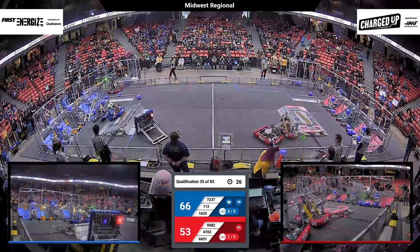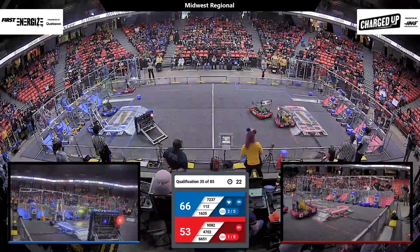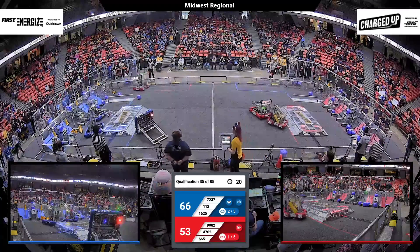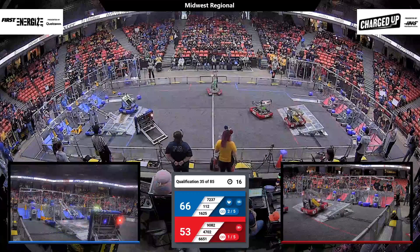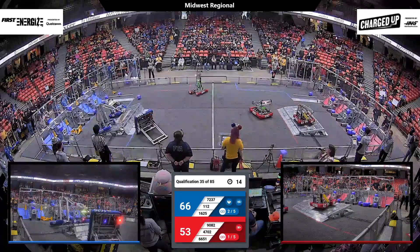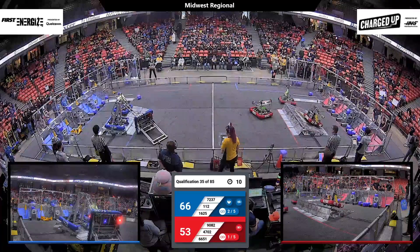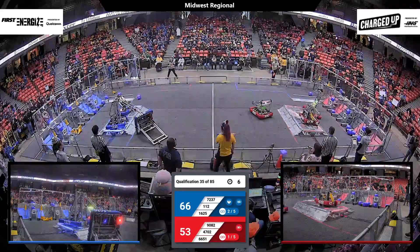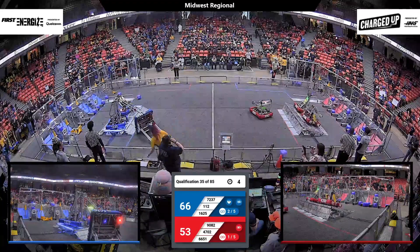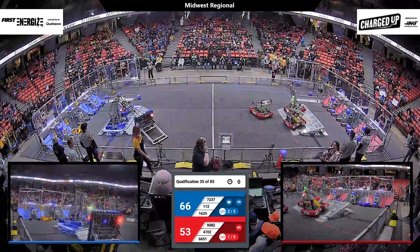In our final moments, plus one for the Blue Alliance — 112 in blue bumpers — they are going to make their way toward that charge station. Their partner Unibots right behind them. They'd love to get two robots on the charge station for the ranking point. Over on Red, Cyber Dogs, Golden Bots, No Limit would love to stay the same. They have 10 seconds to do it. Cyber Dogs are up. So are plus one and Unibots. Let's see what Red will do in the final moments of qualification match number 35.